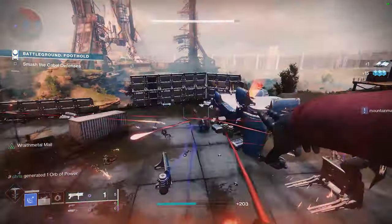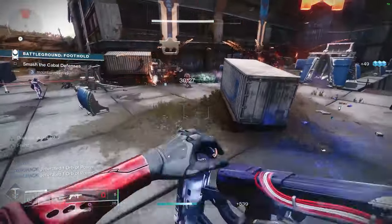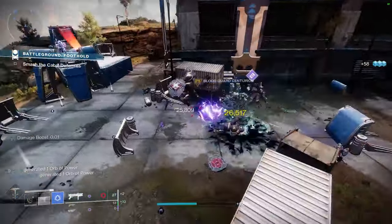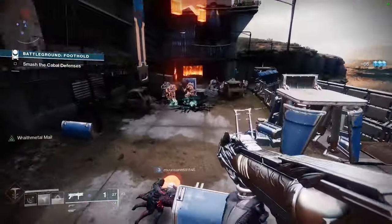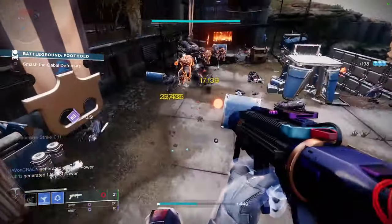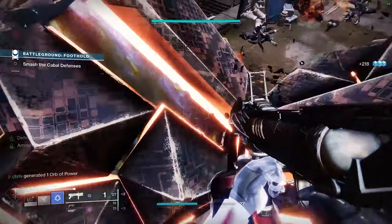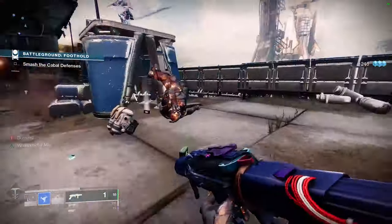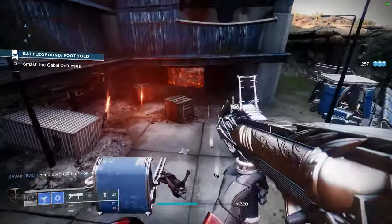For the Warlock class, there are definitely a few exotics worth mentioning. Nezarec's Sin is the first one that comes to mind — it improves ability regeneration upon a void damage kill, great on any subclass, but Voidwalker Devour will work even better due to being void-based. I would recommend 100 recovery and 100 discipline for this exotic and for Getaway Artist. I've used Getaway Artist numerous times in Crucible and PvE — it's not so much overpowered, but extremely fun. Controverse Hold would also be fantastic — with Warmind's Decree and the Fighting Lion, you would essentially be generating Warmind cells constantly. I also want to mention Boots of the Assembler due to some of the healing options in the game — I'm sure a healing build can be made here with Fireteam Medic and Well of Radiance.